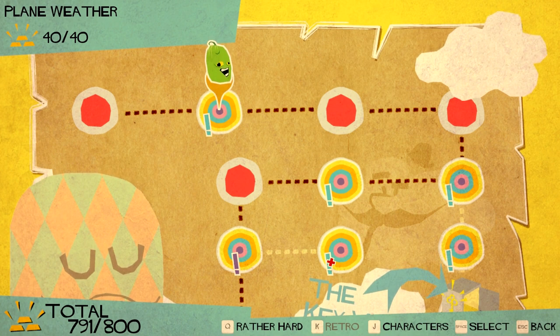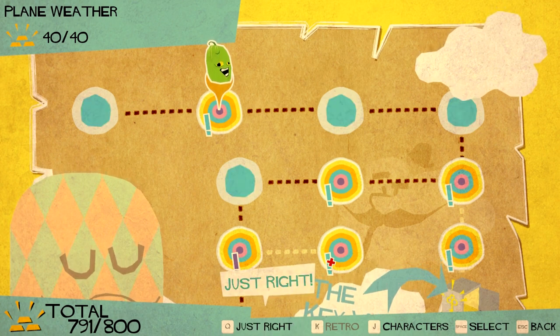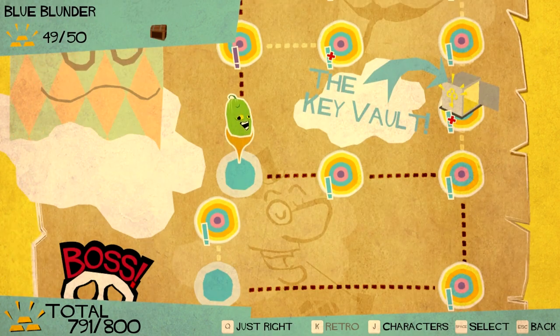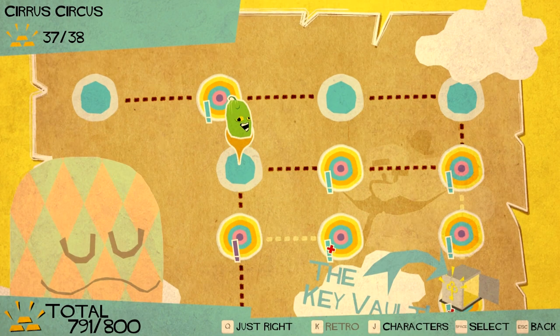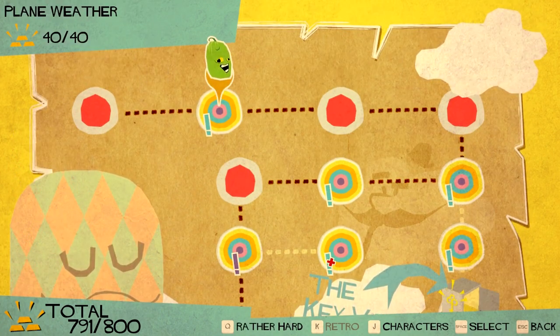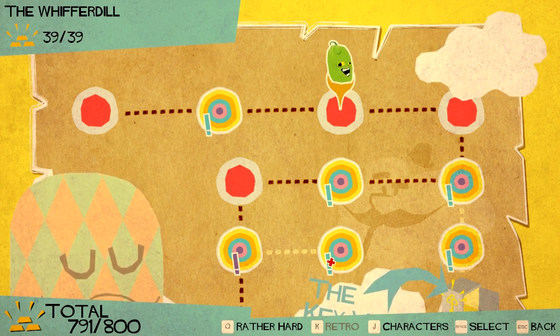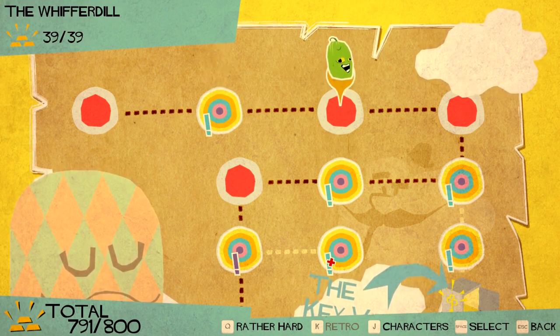You can unlock a number of characters and change the difficulty level from easy to just right to hard. I completed all these levels on just right, except for this one here which I tried on hard. But since I've beaten all these, why don't we go ahead and do a hard run. We'll do it on the Whiffer Dill.